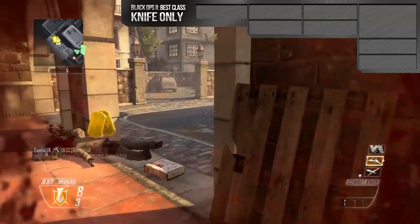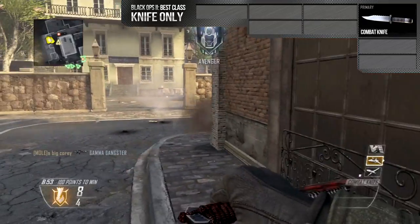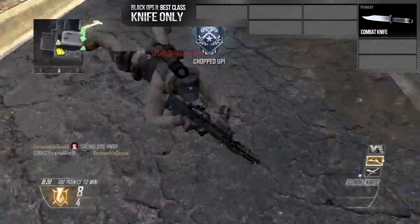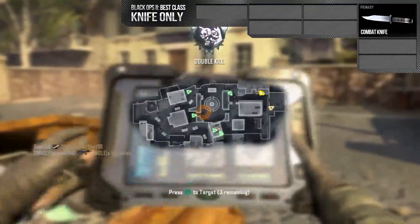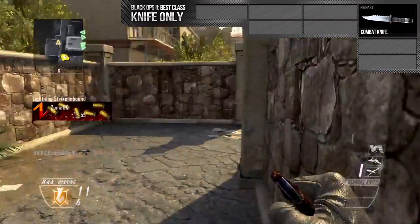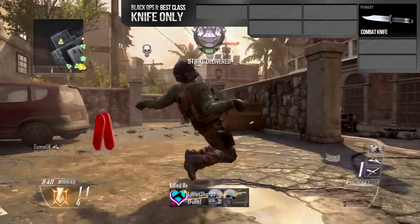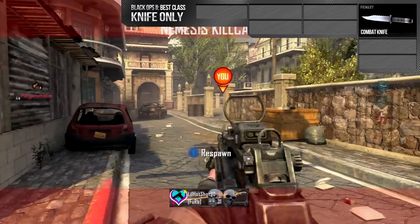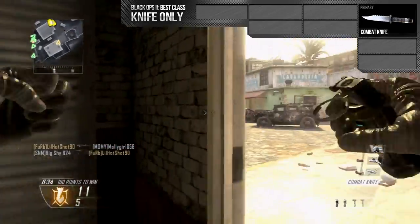For my primary, I have the combat knife. Now I know this doesn't count towards the pick 10, but it's a massive part of this class that I couldn't really leave it out, and for illustration purposes it allows me to talk about it. The combat knife in Black Ops 2 has been nerfed so much compared to other Call of Duties. One of the noticeable ones is the lunge, which has been completely removed — you literally have to be on their body in order to get the knife kill, and even then sometimes it seems to go straight through them.